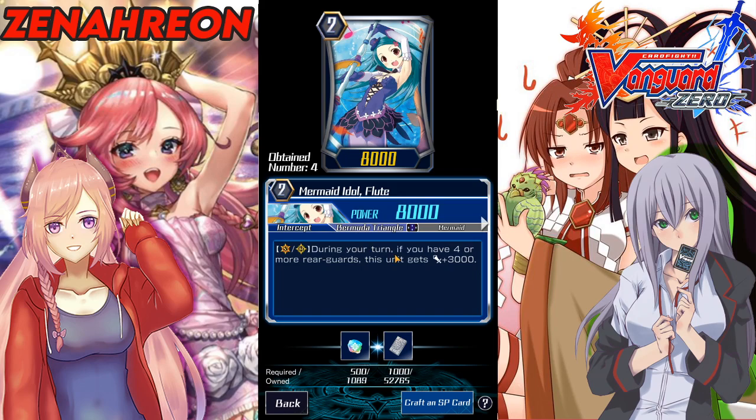The last Grade 2 worth mentioning is Flute — if you have four or more rear guards, this unit gets 3,000 power, making her an 11k attacker on an 8k base, which is easy to swing at. I think she'll be played in both decks since Bermuda lacks numbers, and having an 11k attacker is pretty good. Both decks can draw a lot and refill the field. Coral will have an easier time refilling her board since her limit break is basically a drawing engine — play the Pearl Sisters, draw, and you can get this condition off super easily. Pacifica can too.